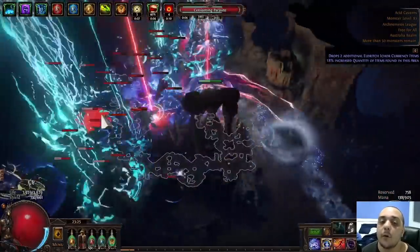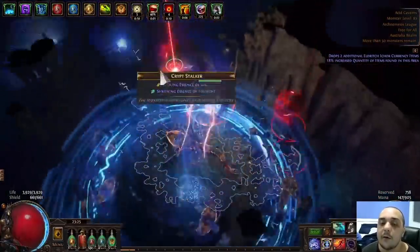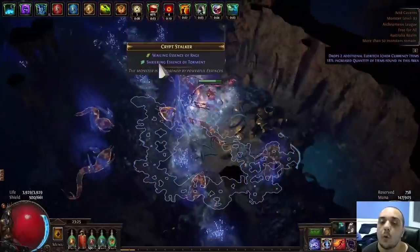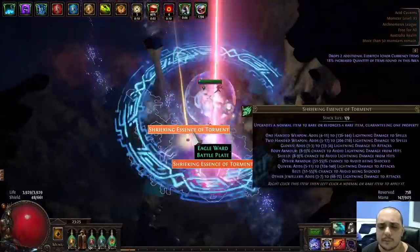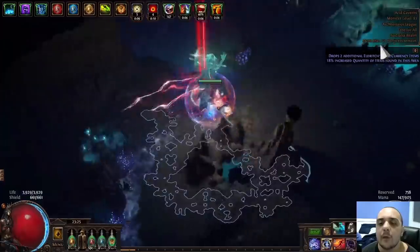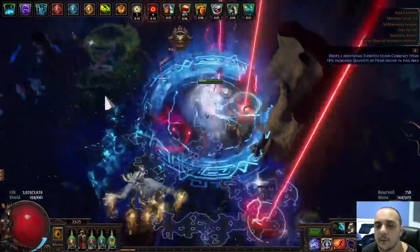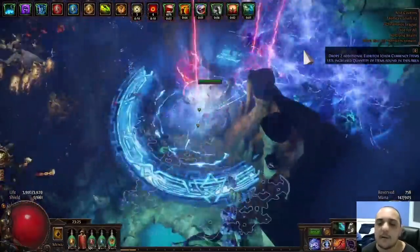Basically, my method comes down to not even alcing maps and just running them completely scoured. The reason we run them scoured is because we're using the Atlas passive tree to over-sustain our map pool with the nodes that increase map drops and stuff like that — we'll go through it in a minute. We're also skipping all of the league mechanics that you come across in the map. As you can see in this clip, it's pre-recorded, and I'm just running through.